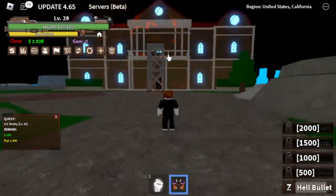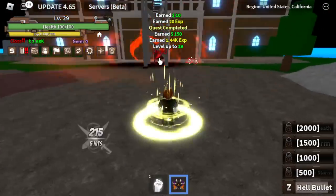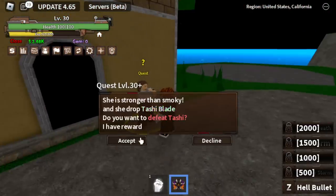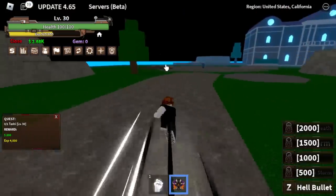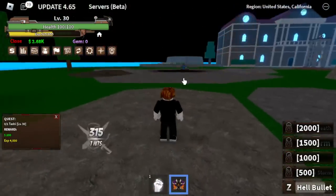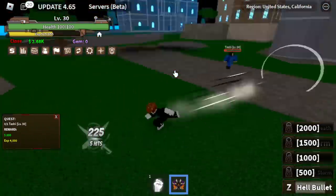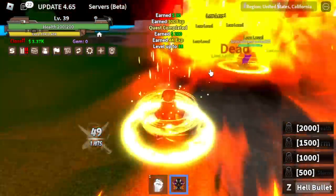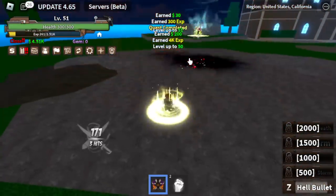We're just going to use our Z-Skill here. Two Z-Skills is enough to defeat Smokey. With just one quest we'll reach level 30, and next up is Tashi. You need three Z-Skills using Hell Bullet to defeat this mob. Our target level here is level 50. You also have a chance to get the Tashi Sword here.